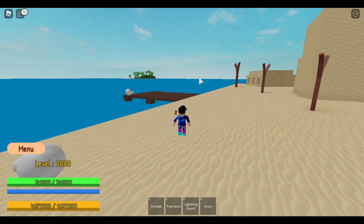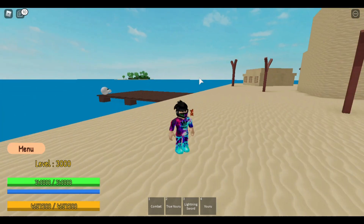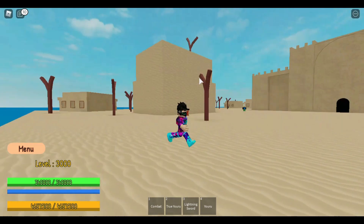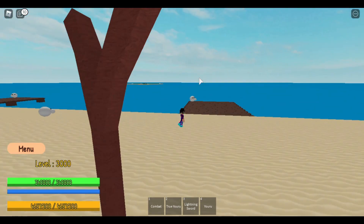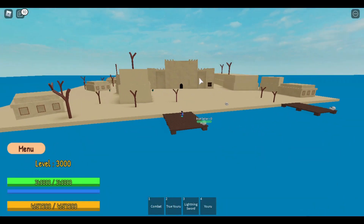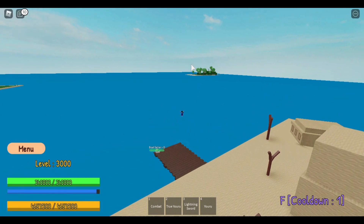Today I'll be showing you where to find the new fighting style, Black Leg, and the Sorrow ability. You can be at the Cloud Island, the Double Figure Island, or the Sun Island - pretty much just follow me right here.